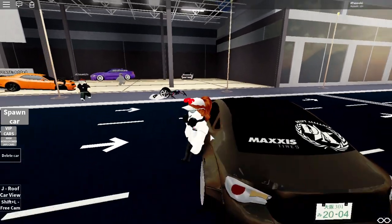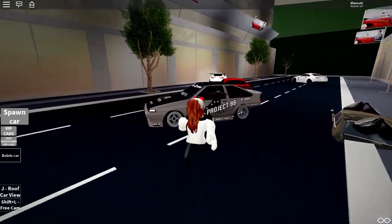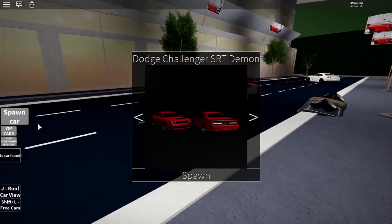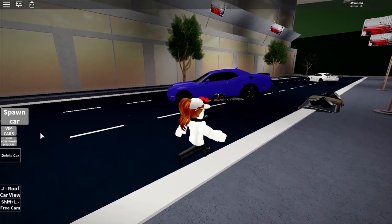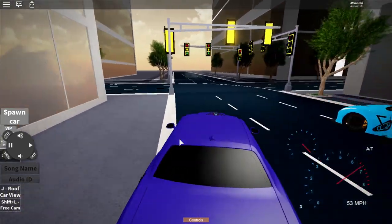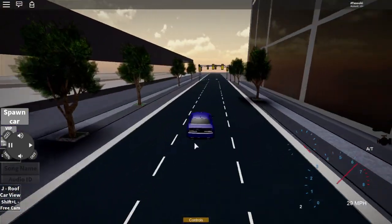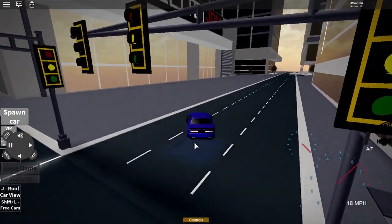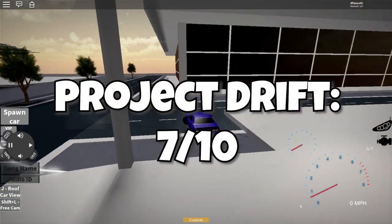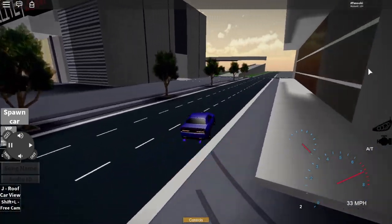Next we have Project Drift, which basically just throws you right into the game. You have three buttons: spawn car, VIP cars, and more. Most of these cars are well made, but the spawn is an absolute mess with cars going everywhere. The game doesn't present itself with an objective — you just spawn a car and go into it. But once you actually play, the car controls are pretty decent. The drift is the main focus of the game, with a lot of cars spiraling out of control, but that's what makes it fun. I would suggest that creating an objective or quest would make it more fun. My overall score for this game is a 7 out of 10 — average but with potential.